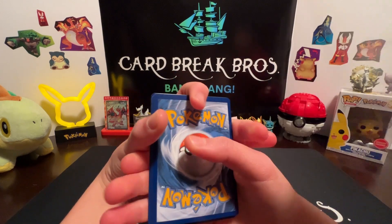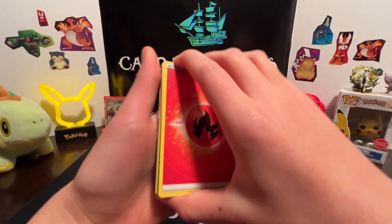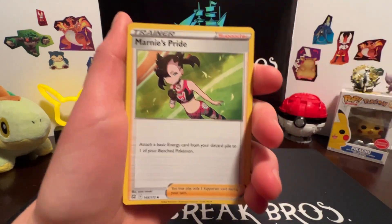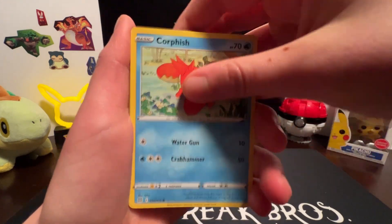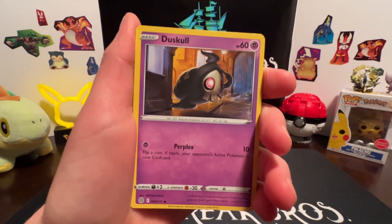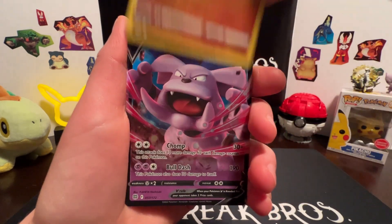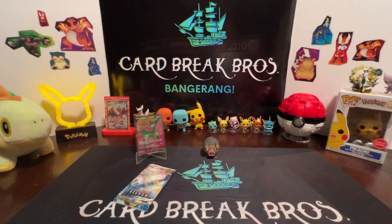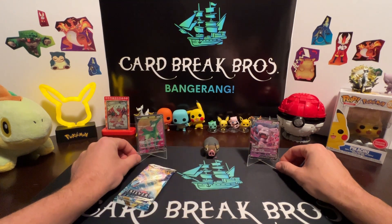Code card for you guys first. Here we go — fire type, Klang, Berry, Marnie's Pride, Magmar, Corphish, Sneasel, Duskull, Purrloin, Sawk, reverse, and a Granbull V! We'll take it. Continuing on — we'll put that Granbull V up there on display, and that Virizion V full art next to Lechonk.